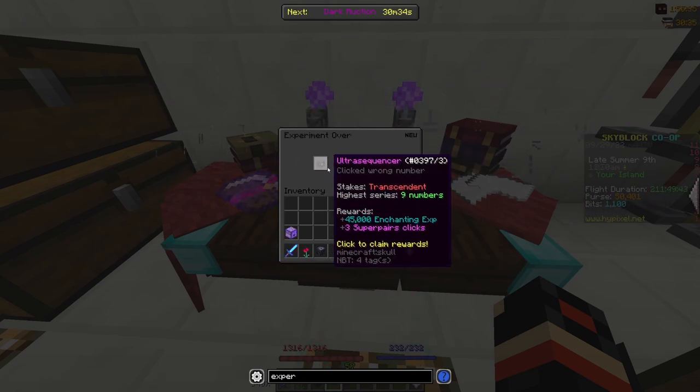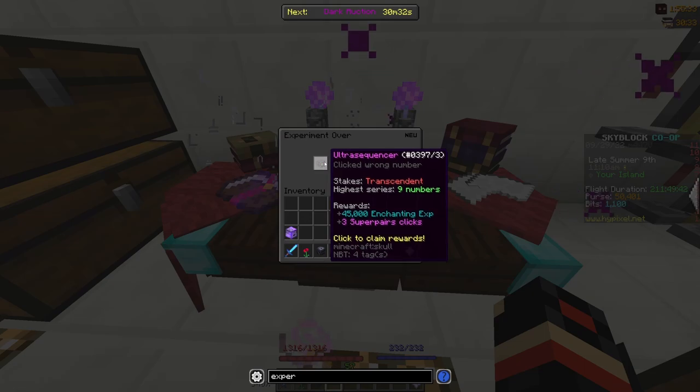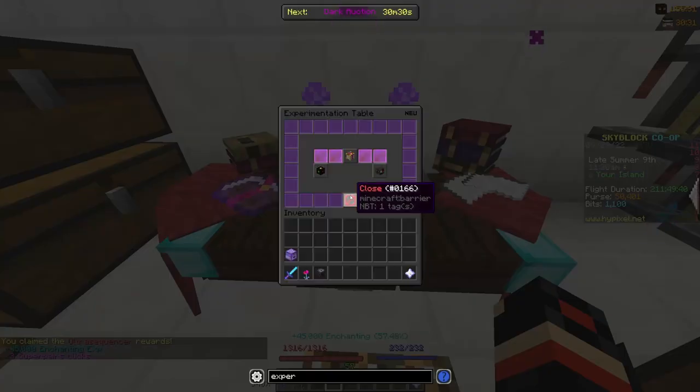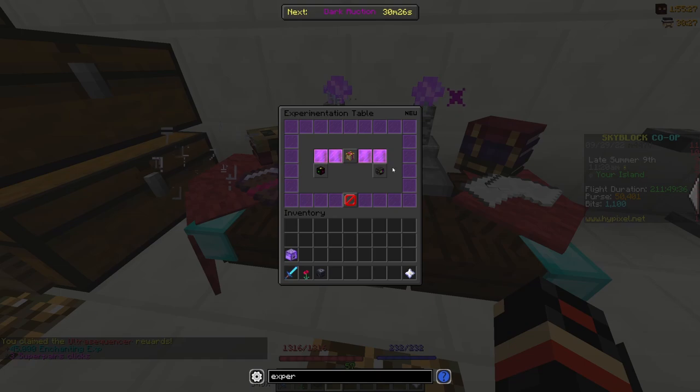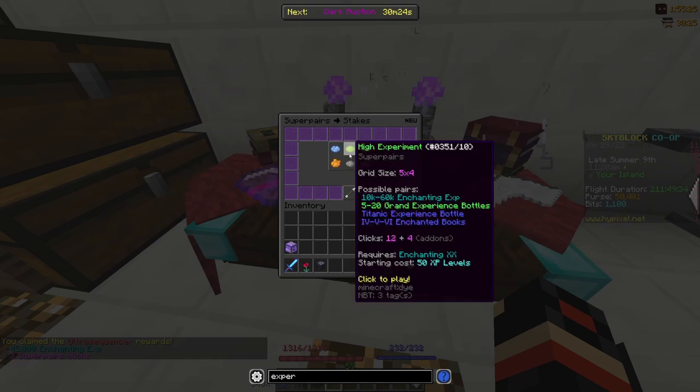I messed up on nine — I'm really bad at this. But I still got three Super Pairs clicks, so that's good. And I got a lot of enchanting experience from both of these. So now let's do Super Pairs.